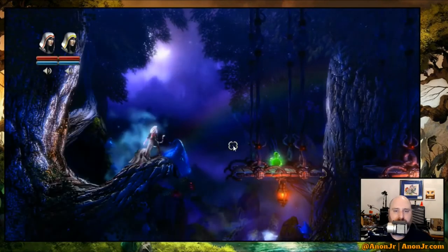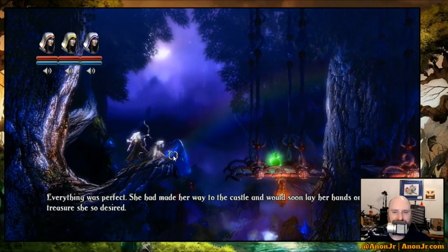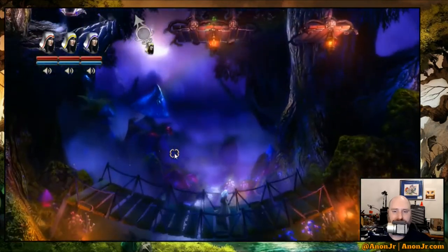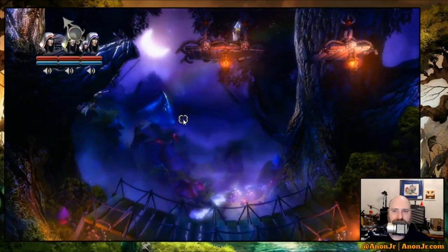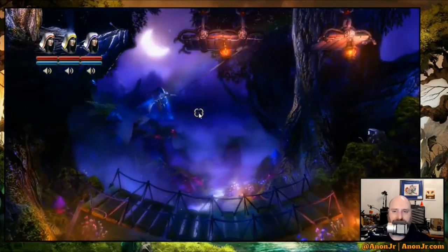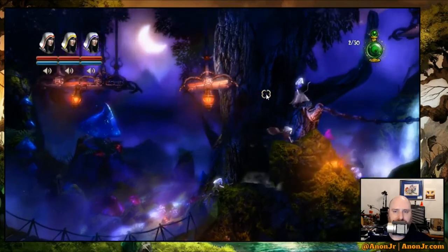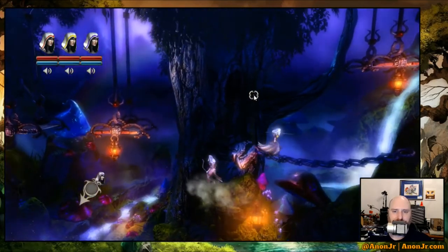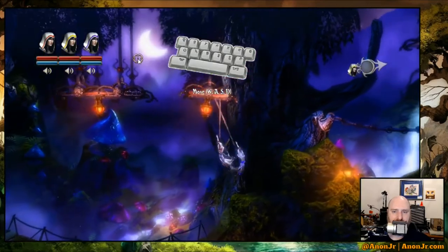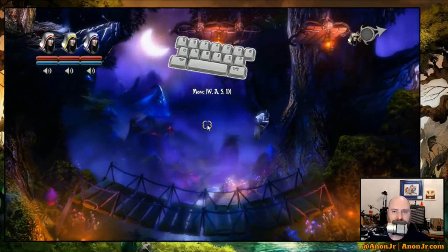Oh, so we all started as a thief. The cursor is where you end up shooting your grappling hook. You've got WASD that moves you, so you can swing left to right. You can lower and climb. I think I'm also falling behind.